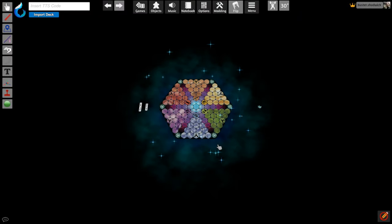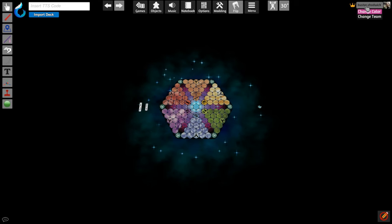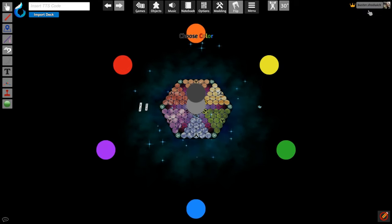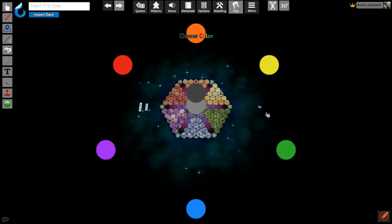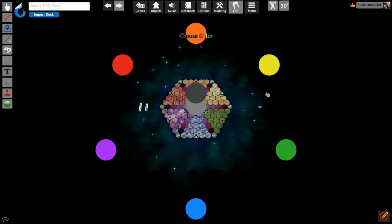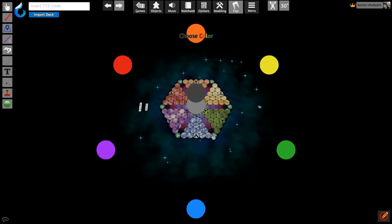Once everyone is here, we can now choose our colors, set up the board, and load our decks into the game. Start by going up here to the top right corner, click on your name, and change color. You will then be prompted to choose a color. It doesn't matter which color you choose — it doesn't have anything to do with your cards. It is simply where you will be seated at the table. For a two-player game, sit opposite of each other. For a three-player game, form a triangle.